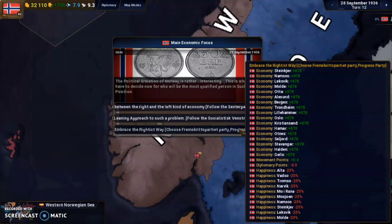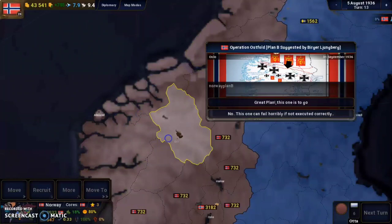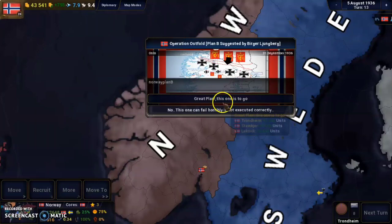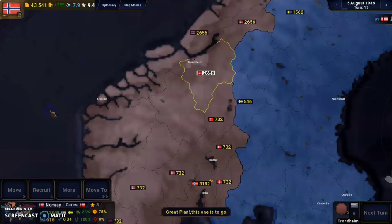Plan B is Operation Ostfold, suggested by Berger Ljungberg. This plan uses Trondheim as the main defense point for the Norwegian army to counter a German invasion. We can go with this plan and gain some units in Trondheim and nearby provinces. Since having troops there would probably stop an invasion, we'll accept it and place most of our troops in Trondheim.